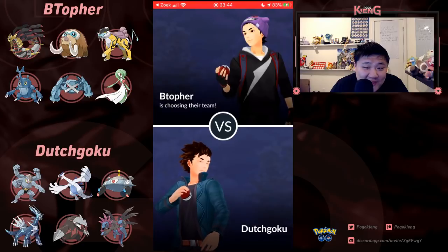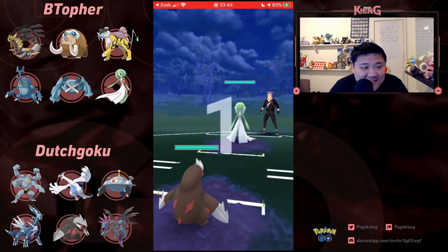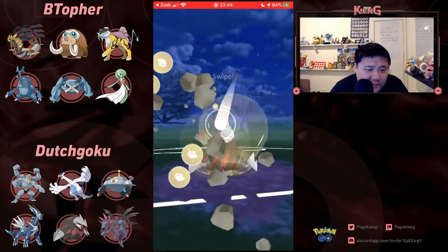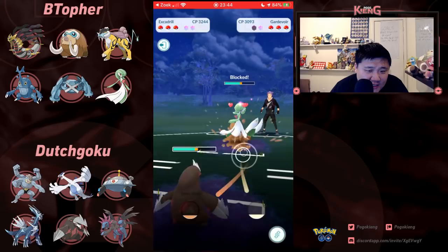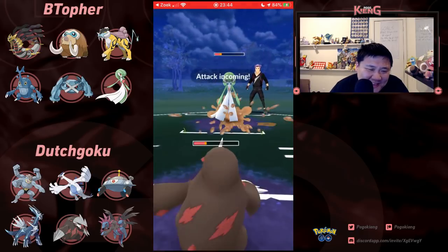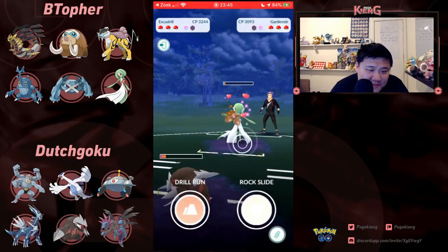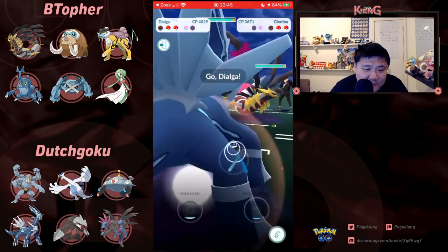Going to go with Excadrill — catches the desirable lead. Metagross would be okay, Raikou would be okay. Going Rock Slide, doing these Mud Slaps — that's absolutely disgusting, that's awesome. Probably shield here and then going to farm down. The Shadow Ball — oh my gosh, left with almost no health left. Going to Drill Run — not able to Drill Run, a little bit too slow there. Going to go Dialga into this Giratina, and then here comes Metagross, and here comes Lugia in response.